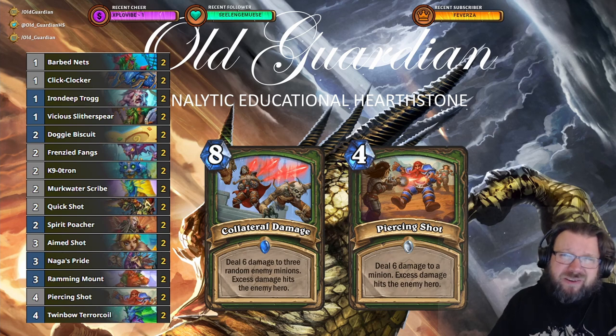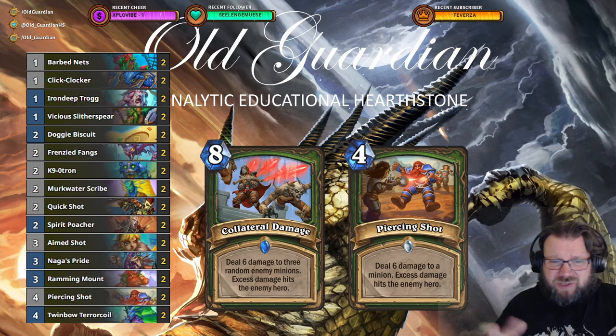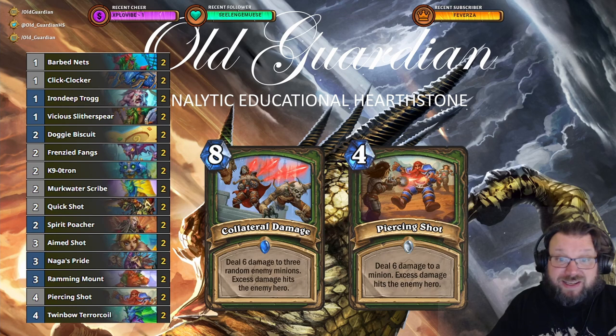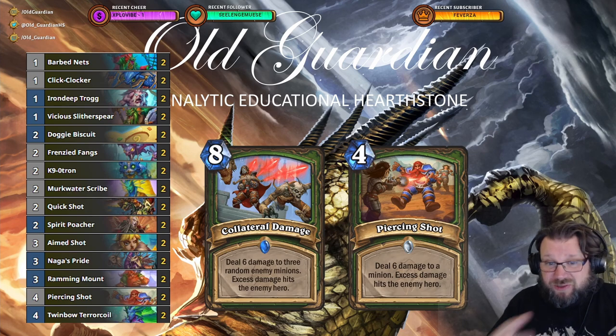However, now in March of the Lich King, lethality is higher, games are shorter. An 8-mana spell — you just don't do anything with an 8-mana spell. So I have replaced Collateral Damage with Piercing Shot. Piercing Shot making a comeback to the deck: deal 6 damage to a minion, excess damage hits the enemy hero. And this, together with Toonbow Terror Coil, is going to fire Piercing Shot twice, so that still has some quite decent damage potential, as long as you can find a minion to shoot — because the number of minions is a little bit lower right now.